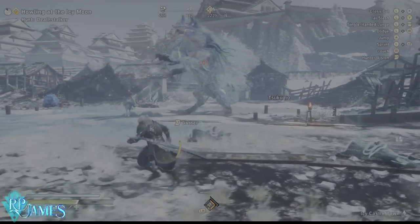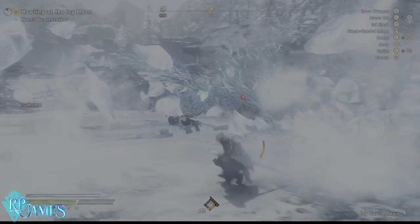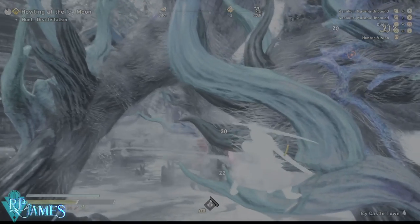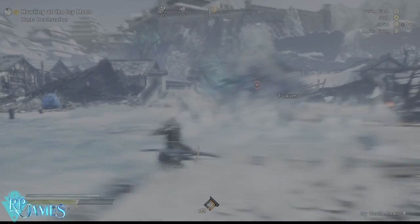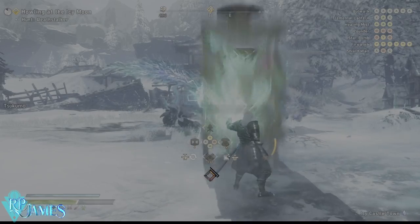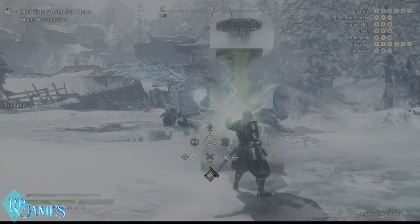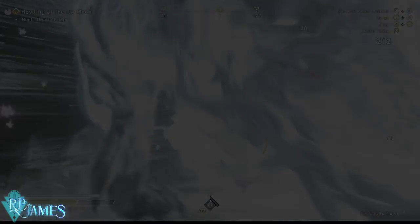The third attack you can punish is a bit more difficult to recognize and can be confused with other attacks. Without warning he'll slam his paw on the ground and cast ice — different from the wide-range ice. This is just a small ice burst in front of him, and then he'll follow up. You should dodge this one, and after this attack he'll be open for a mega hammer and a punish, as you can see me doing right here.